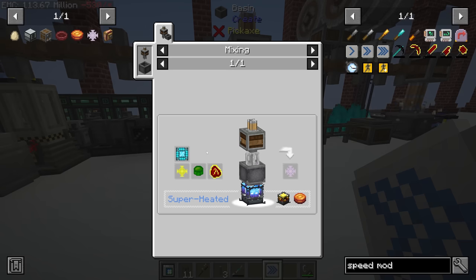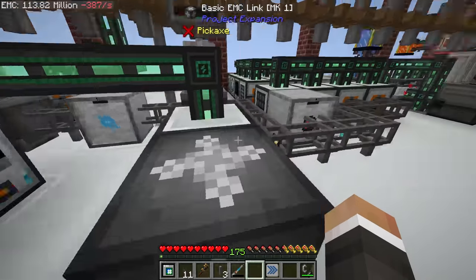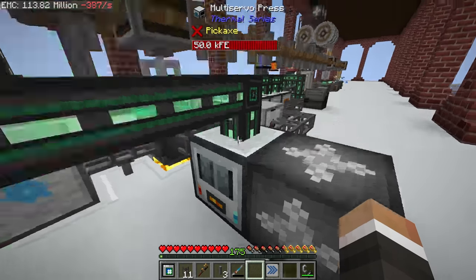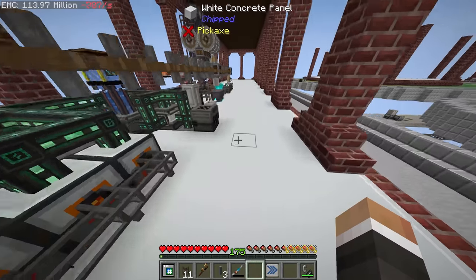These blaze cakes do stack, which is very nice, and they last a very long time so we don't have to worry about them too much. It looks like we have blaze cakes automated! The final thing we don't have automated is the elite control circuits. We have the improved mechanical essence — we'll disconnect this bit of the system so they're not being pressed into EMC form; instead they'll go into a drawer connected to our pipe network.